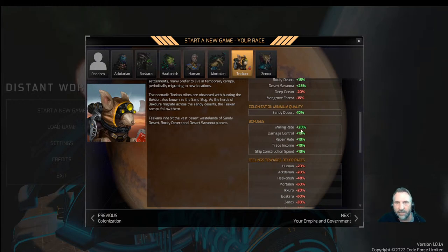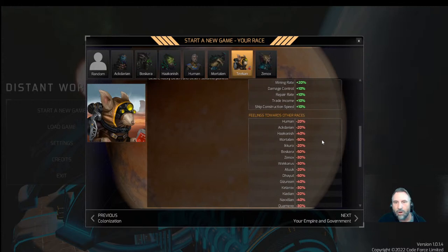Now their bonuses: negative 10 aggression, negative 10 caution, neutral dependability. Migration tendency plus 30 — they are adventurers. Assimilation rate plus 20. Colonization modifiers: we don't like water or savannah much. Sandy desert is plus 30 — that's our sweet spot. Desert savannah is plus 25%. We don't like ocean or forests. Sandy desert requires minimum quality of 40% to colonize. Special traits: mining rate plus 20, damage control plus 10, repair rate plus 10, trade income plus 10, ship construction speed plus 10.